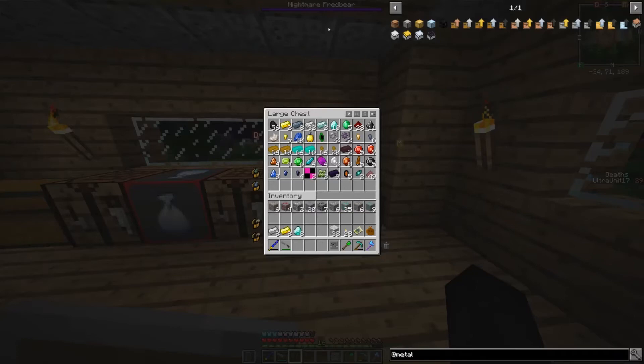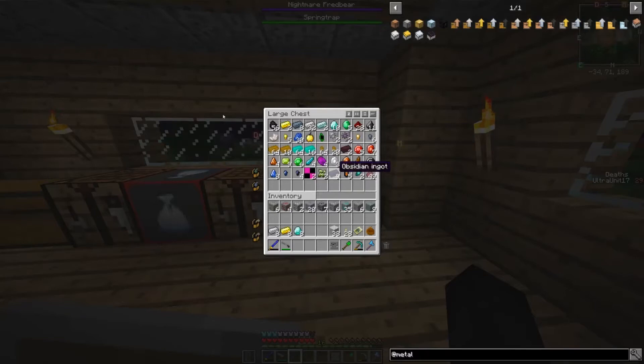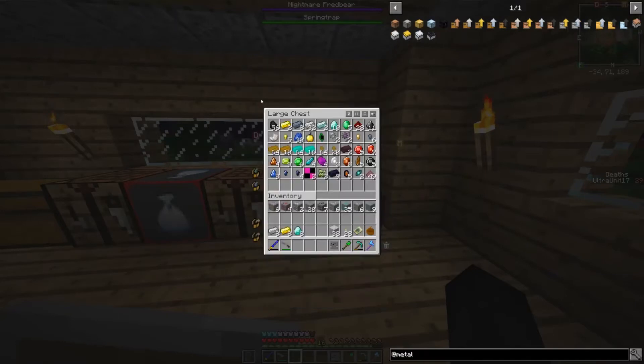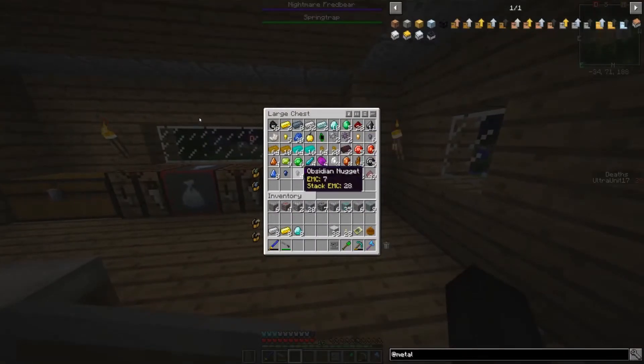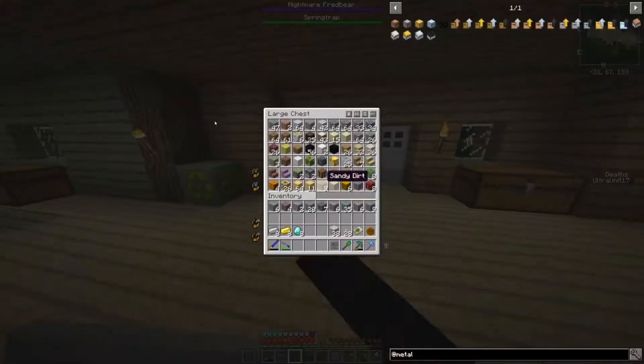How does the obsidian one work? It would be eight obsidians — which we barely even have. Does this turn into obsidian blocks? Block of obsidian — which can't be used... okay, so it's like separate obsidian. Gotcha. We don't actually have regular obsidian — we have four obsidian nuggets, we have no regular obsidian.